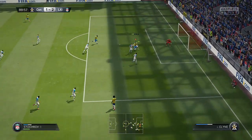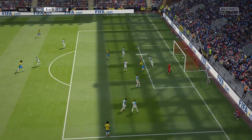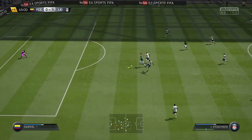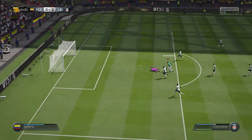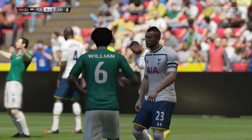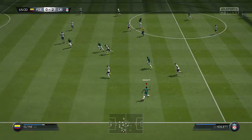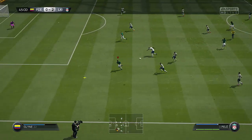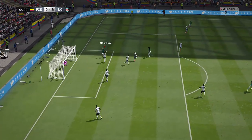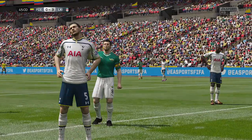He scores with his head too. He's 5 foot 10, so not the tallest but obviously not the shortest either, and he does win quite a few headers and scores quite a few of them, which is a very nice positive. His shot power is just disgusting. You'll see in some of the upcoming clips how powerful his shooting is — keepers will not get to it because it's so powerful.